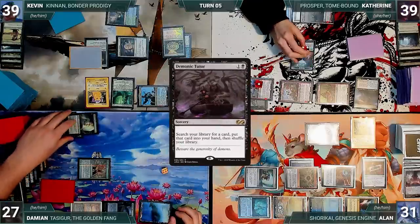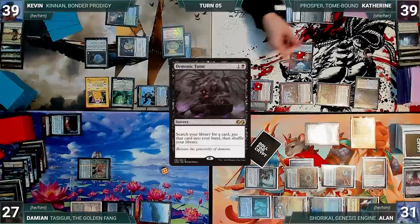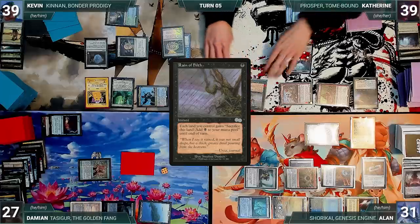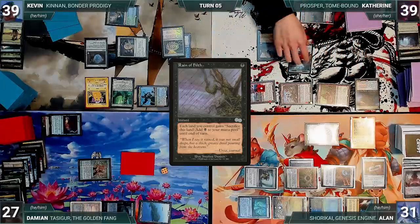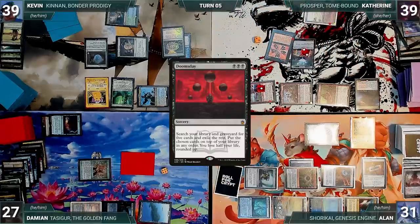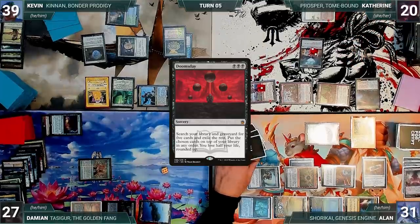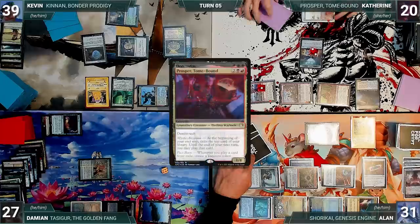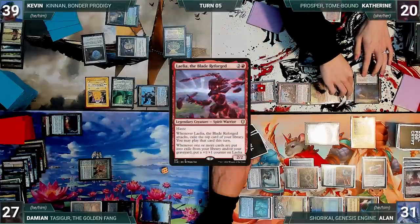In her second main phase, Katherine casts Demonic Tutor from exile, creating a treasure through Prosper, and fetches up a card into her hand. She casts Rain of Filth from exile creating a treasure, then sacrifices two of her lands adding two black. She casts Doomsday — fetches up five cards from her library and graveyard, exiles the rest, reorders the remaining five, and loses half her life rounding up. She moves to her end step, Prosper triggers, and she exiles Final Fortune. Layla triggers and gets a +1/+1 counter.